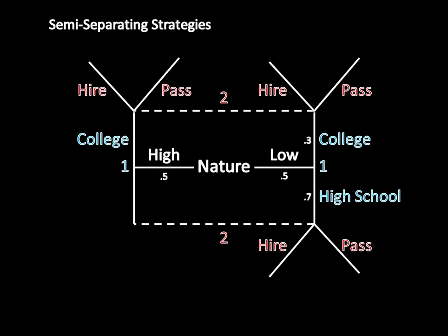Think about what this means for player two's inference. If player two observes high school, the only way that could have happened is if player one was the low type. In contrast, if player two observes college, there are two different ways that could have happened: it could be that player one is a high type, or it could be that player one is a low type who just happened to go to college. So player two should be updating her belief to some degree, and that's why Bayes' rule comes back into play here. Player two has to update her belief about what player one's type is having observed college — and it's going to be different from her prior belief at the beginning of the game before player one took any action.